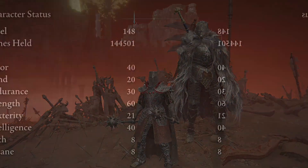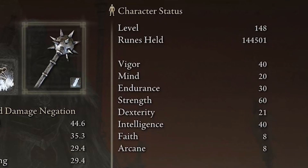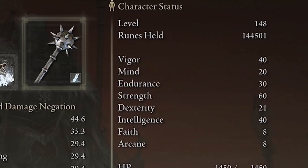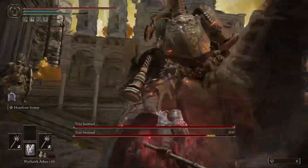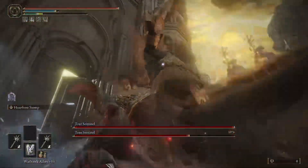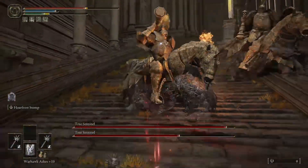Here at the end of the video I want to show you the stats I'm currently working with. It is going to be a Strength Intelligence build so I have Vigor at 40, Mind at 20, Endurance at 30, Strength at 60, Dexterity at 21, and Intelligence at 40 with no Faith and no Arcane on this build. I find that having more points delegated to Strength over Intelligence in this build allows you to do more damage overall, but your weapon does scale with Intelligence so you're going to get a decent amount of damage from your Intelligence scaling there also.